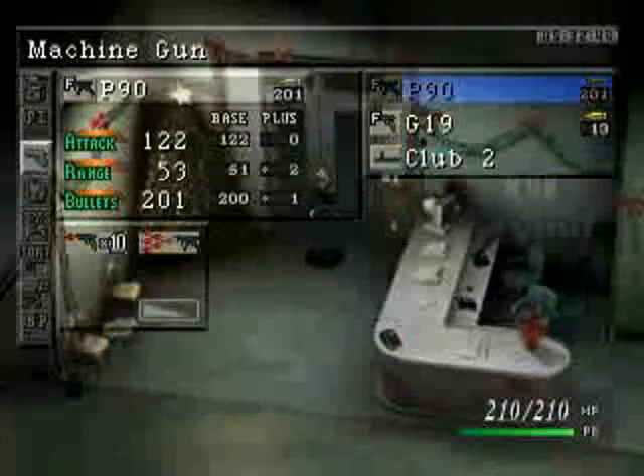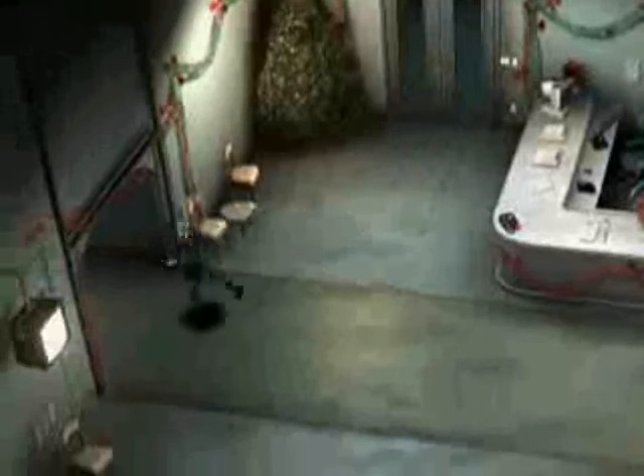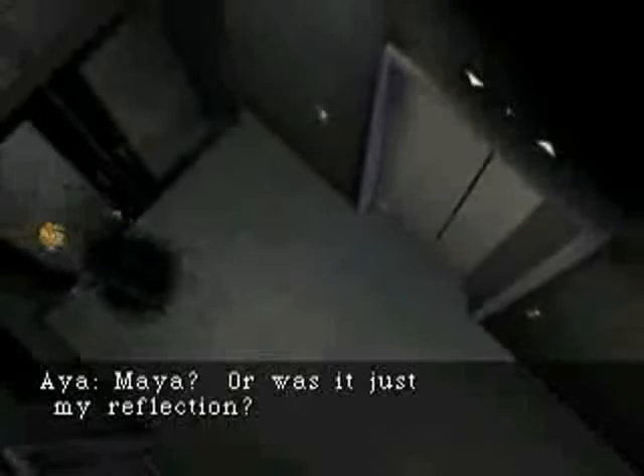That's the P90 — we're gonna use that. And it seems Aya Brea is rather obsessed with Naya, her dead younger sister. She seems to be hallucinating.